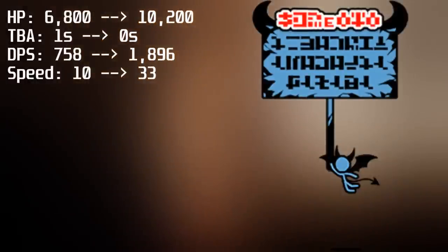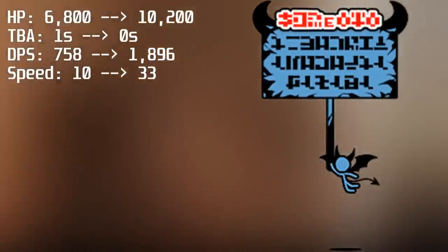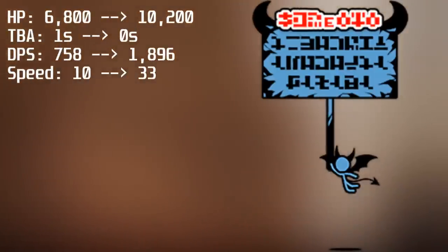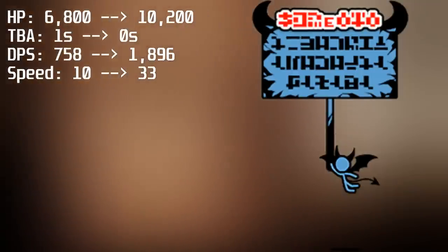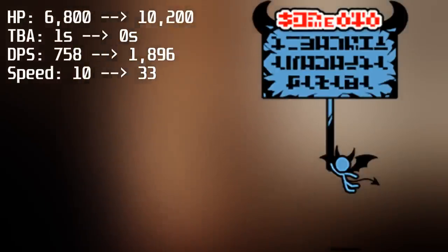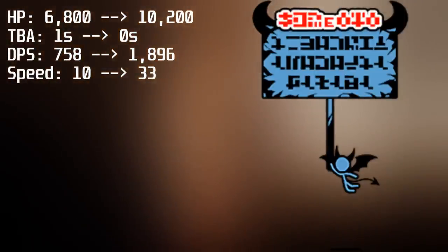The last True Form of the update is Cat Researcher, the True Form of Aku Researcher. They gain a 50% boost to health, going from 6,800 to 10,200 health. They also straight up no longer have any TBA, meaning their DPS goes from 758 to 1,896 — an effective 237% boost — and their much higher attack rate allows them to get many more chances to break any shield. They also gain a crazy speed boost, going from 10 speed to a massive 33 speed. To get this True Form, you need to beat the Revenge stage for Aku Cyclone.